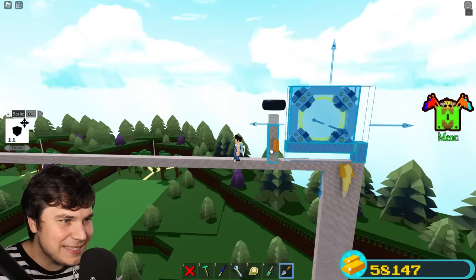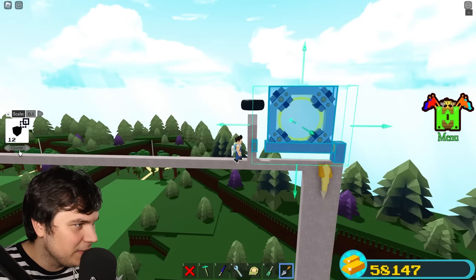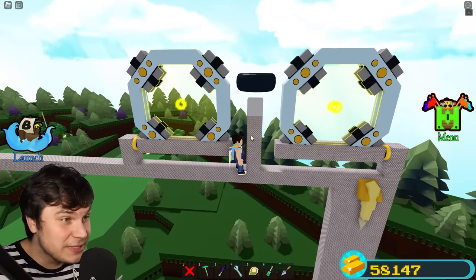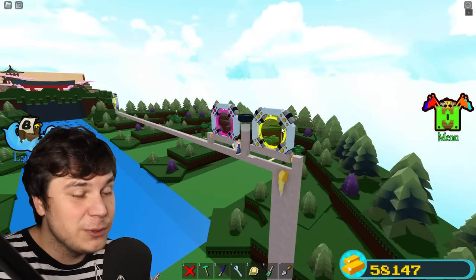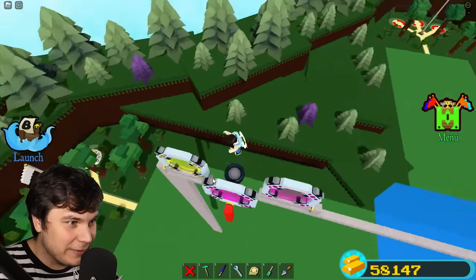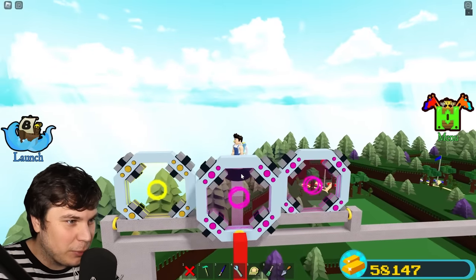I'm gonna need this exact same thing, but on the other side. So I'm just simply gonna mirror it over. And this is gonna be the return system. For this, we're gonna have to use a different portal color. Let's see if this thing is actually gonna work. Right here, as you can see, I have another portal — that right there is pretty much there just to save the location I want everything to return to.